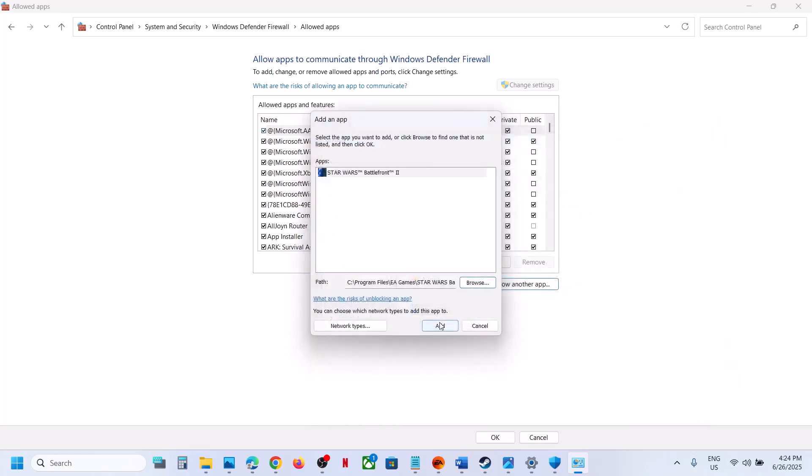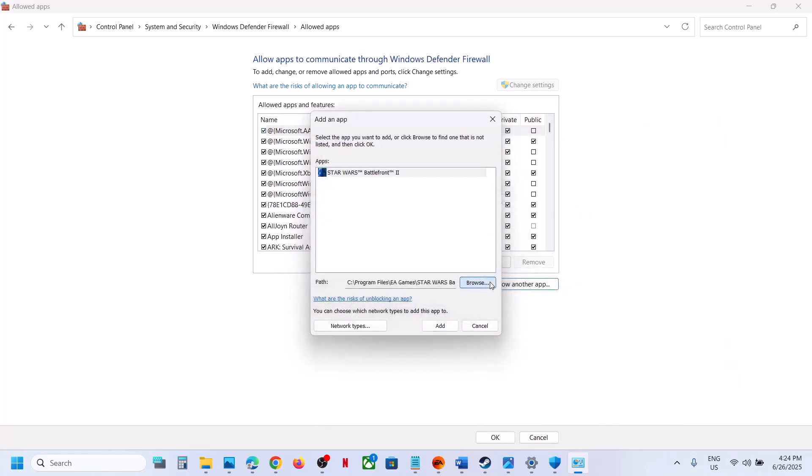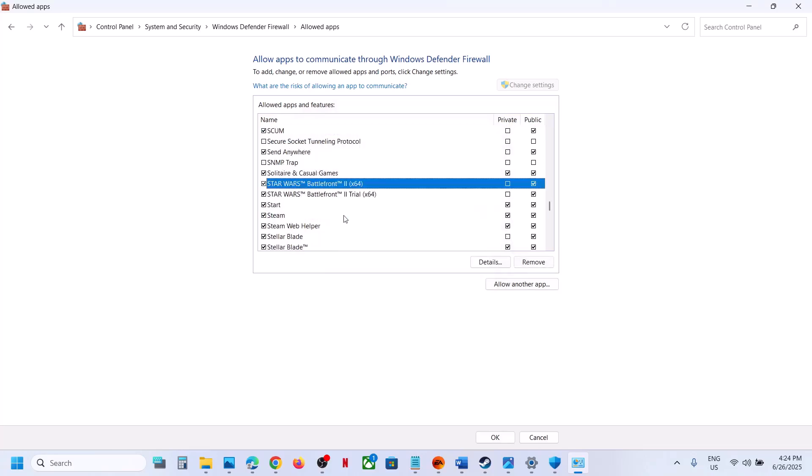Select the game exe file, click Open, then click Add — in my case it's already added. Again click Allow Another App, click Browse, select all the exe files, click Open, then click Add. Once the game is added, launch the game and check.